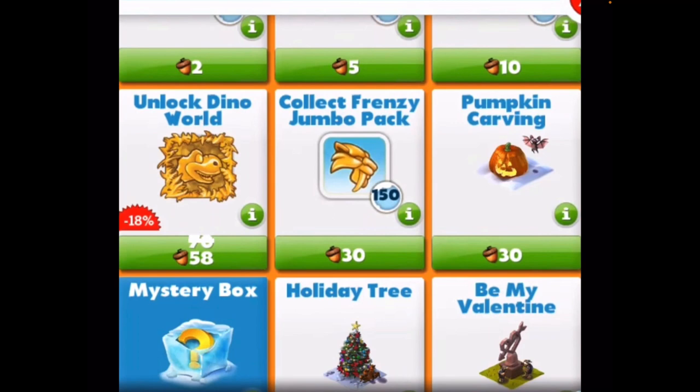That is a reason why, in terms of spending your acorns, you want to unlock dino world as soon as possible. As soon as you unlock it you'll have access to leaf piles which give you more acorns. If you unlock it quickly, you can maximise the amount of leaf piles you can collect from and get all the coins and acorns as soon as you unlock it.